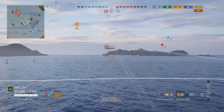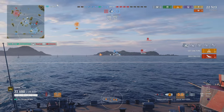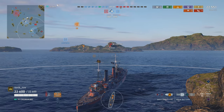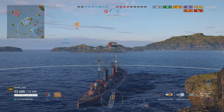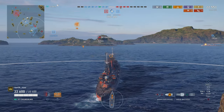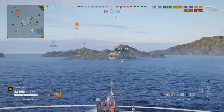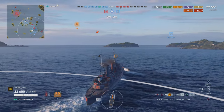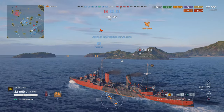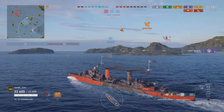We take the capture point — we're on 19,000 damage. These shells take forever to get anywhere, but we get lucky and take down the Omaha. The Wyoming has backed up behind his island. The guys are pushing B cap, and the Wyoming shouldn't be able to shoot at me, although his position on the island means I can't shoot at him either — but that doesn't matter because he disappears.